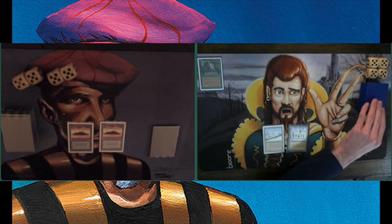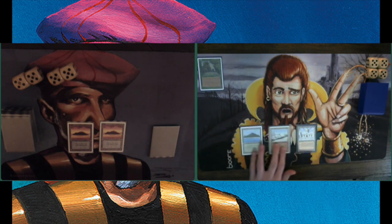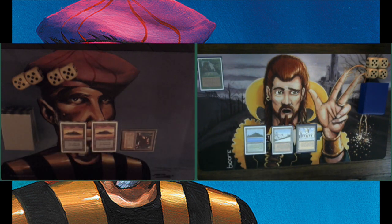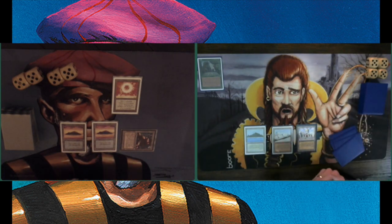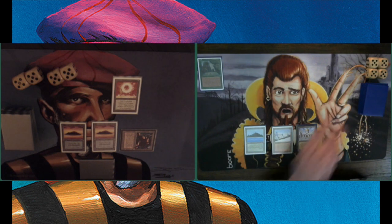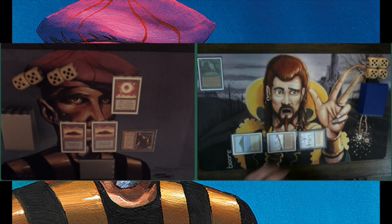It looks like he forgot to activate the Sylvan here, so he's kind of going off the low-land plan. Maybe we're discussing it. Anyway, we're passing here — I think he realized he forgot. That's very lucky for me. Playing a Sol Ring and keeping two blue open. Now he remembers the Sylvan, probably going to draw an extra card — back up to seven. Actually, it looks like he's not doing that. Interesting. Choosing to go for the aggro plan.